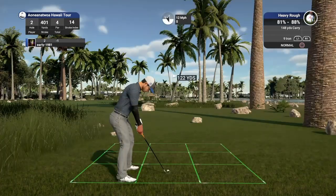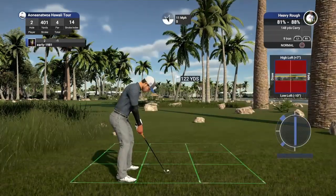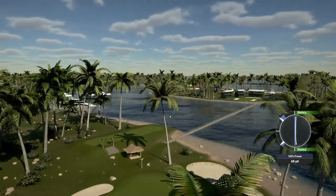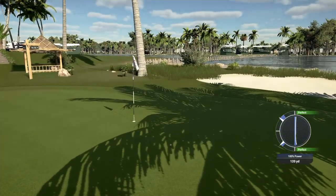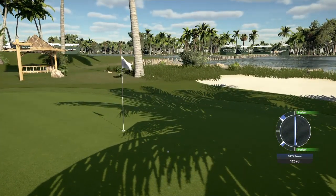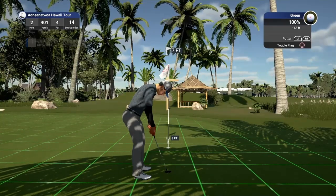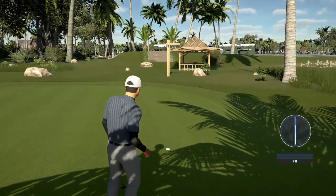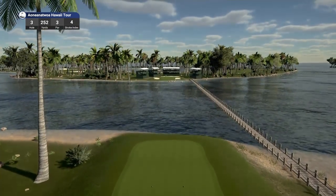Got a 12 mile per hour wind in heavy rough — going to have to be this nine iron, just try to chase this onto the green. That's another push right, but this could be fantastic if it sits. That is a fantastic recovery shot from the heavy rough. Hopefully we can convert this six to seven foot putt for back-to-back birdies — and we drive that home right into the centre of the cup. We do pick up birdie number two. Great start to this round despite a few push rights and finding the heavy rough off the second tee box.